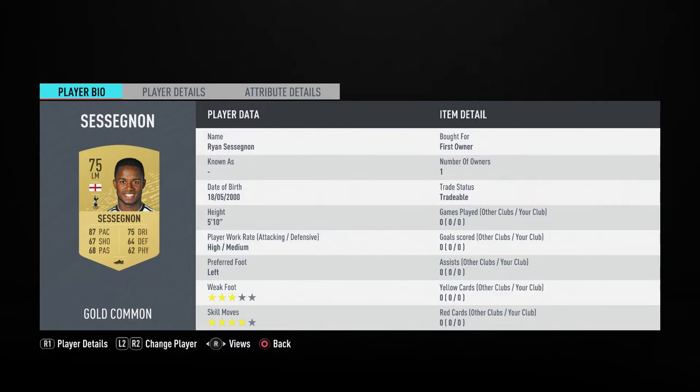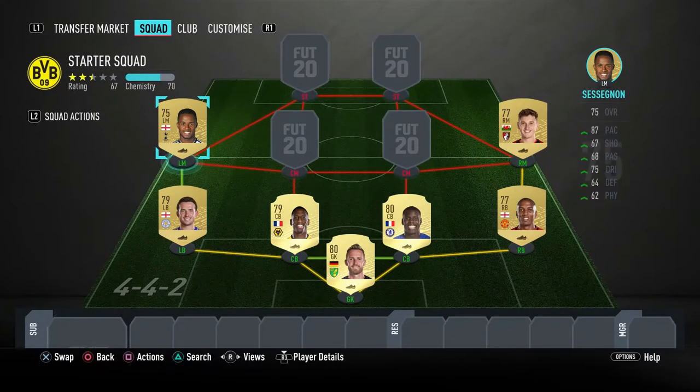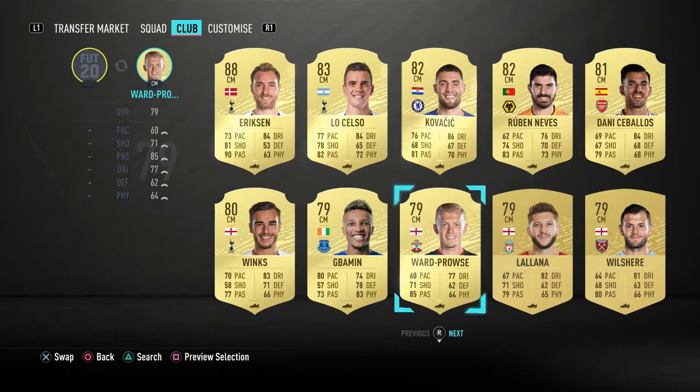Sessegnon has 87 pace and 75 dribbling as his main stats — high/medium work rates, four-star skills. Looking at his in-games, he's got really good pace, a good composure of 80 for a 75-rated, and his balance and stamina are really good as well. Another cheap option — he's only worth 700 coins.